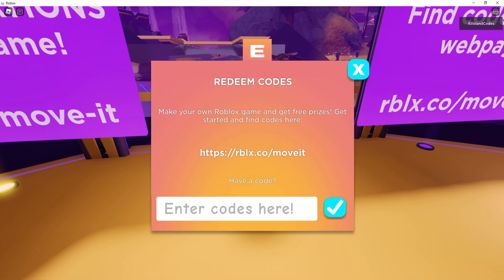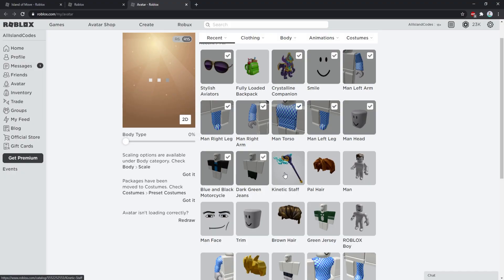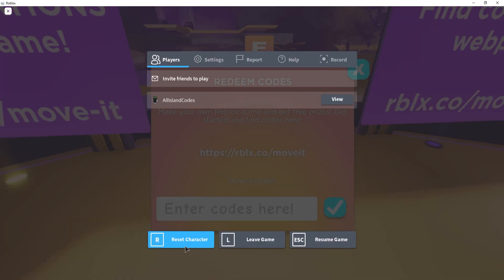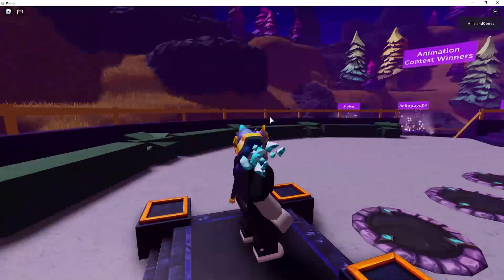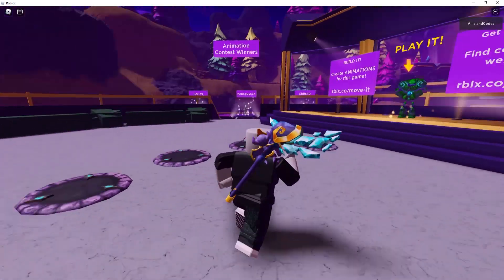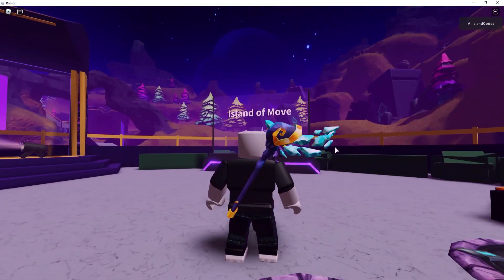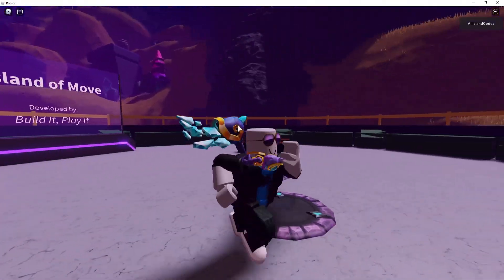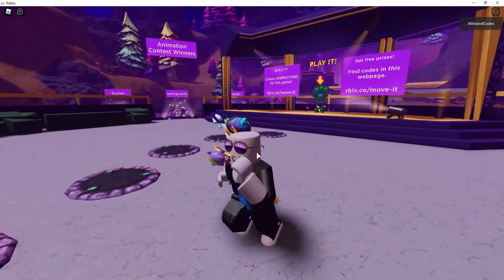Let's go back to the green guy and redeem the next code. Type DIY — all capital letters — and hit redeem. Successfully redeemed! We got the Kinetic Staff. Let's equip it and reset to see how it looks. It's actually one of my favorite promo codes right now — it looks so clean with all these flying shards. These items also match together since they're in the same category, which is pretty nice.